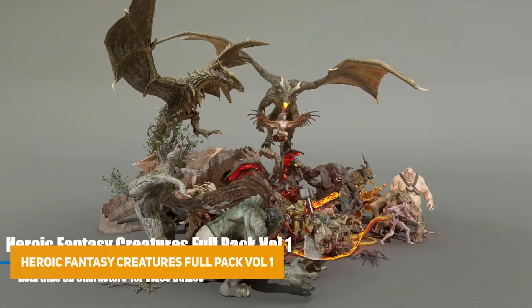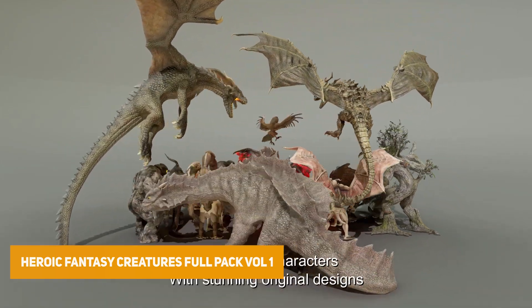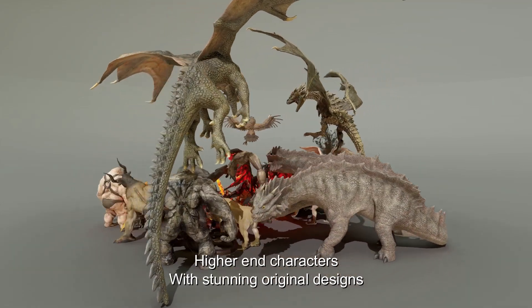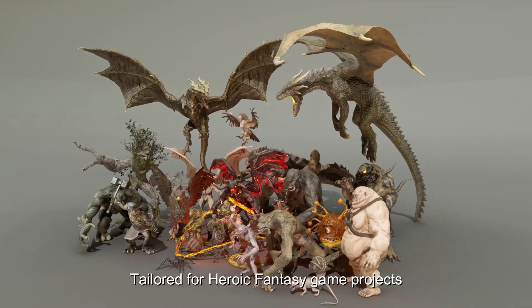The Heroic Fantasy Creatures Full Pack Volume 1 contains 30 different creatures ranging from massive ogres, fire demons, lizard creatures, zombies, rats and massive dragons.